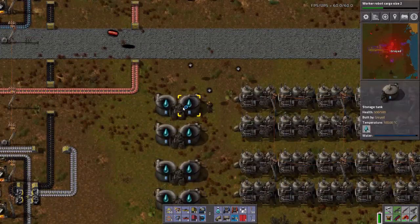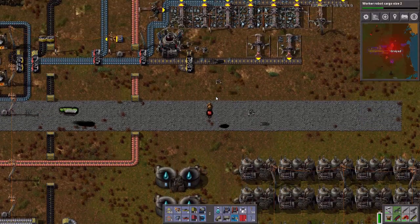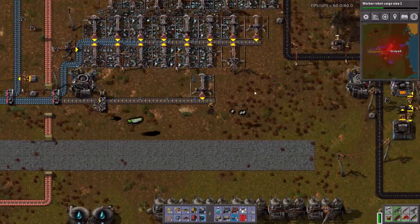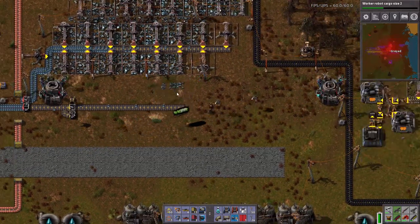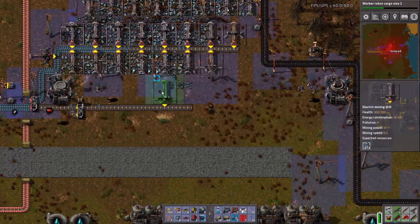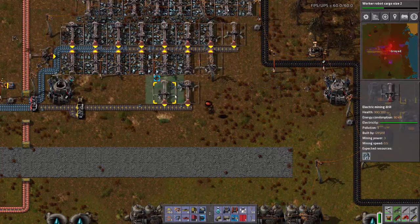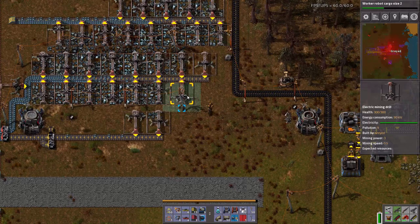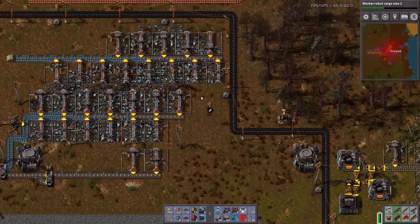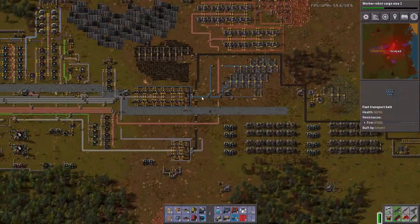Let's look at our water — water is almost completely full. Anytime we add any more power users we definitely need to add more solar panels. And what I'm doing here is I want to get this patch out of the way as quickly as possible, so let's double up on our miners here. This iron patch is getting depleted — I'm definitely going to have to push out.